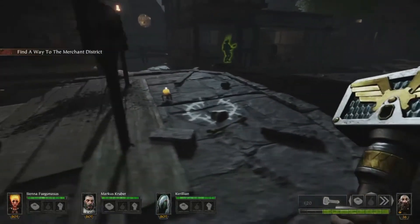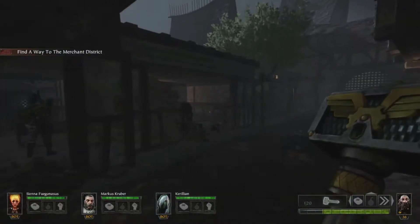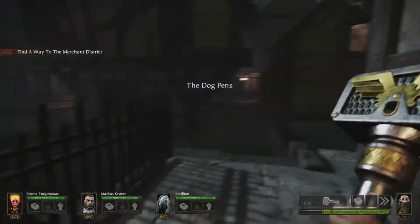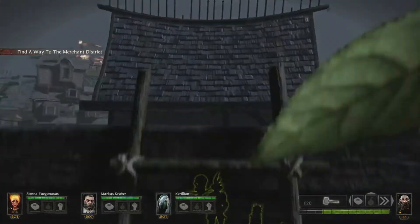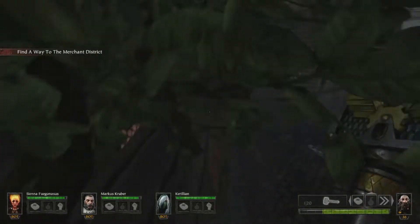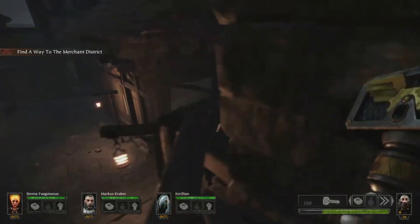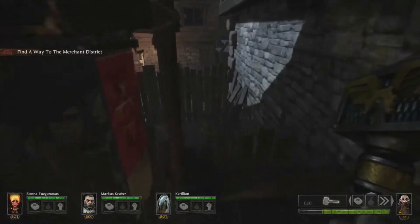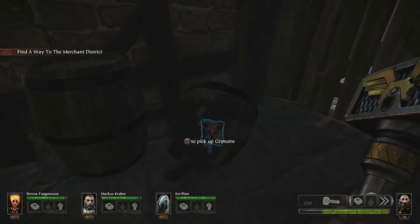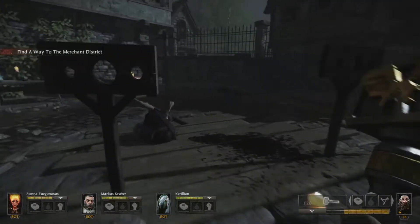This little courtyard area — what you want to do is go through this little doorway here. There'll be a ladder just around the corner. Jump right up the ladder, on the roof, jump through this tree, jump on this roof. There'll be a little balcony sort of thing here. Jump on the balcony, make your way around, jump down and just grab it. There you go — that's the first grimoire.